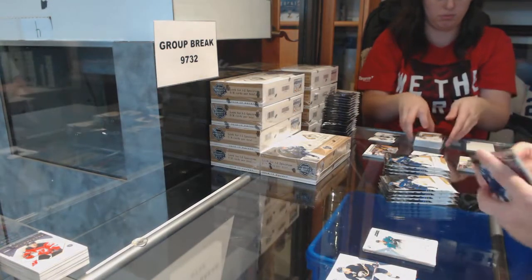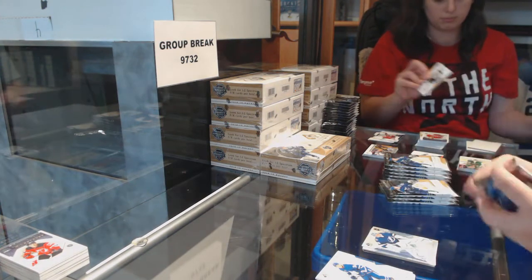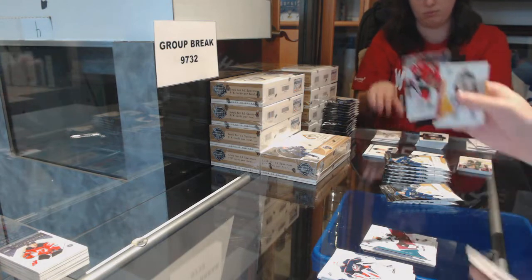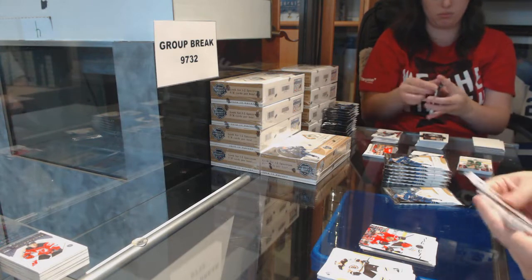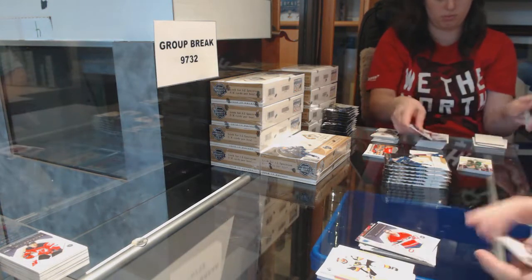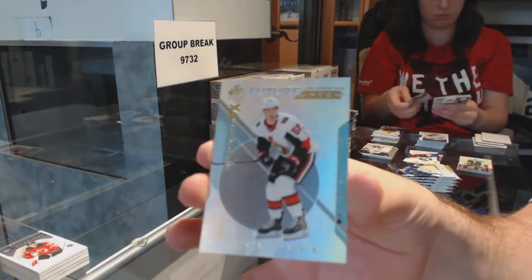Future Watch Auto for the San Jose Sharks — Dylan Gambrill. Heesher and Eichel — those are the two from the last couple of years that are big. Spectrum of Vasilevsky for the Tampa Bay Lightning. Red of Brent Burns for the Sharks. Update of Perlini for the Hawks. Moment of Eric Stahl for the Minnesota Wild. Le Fleur Milestones for the Montreal Canadiens. Spectrum Future Watch for the Ottawa Senators — Maxime Lajoie.